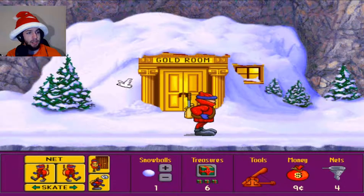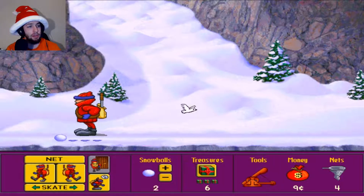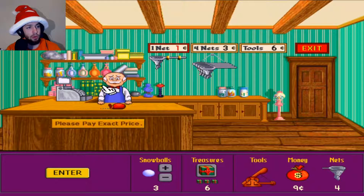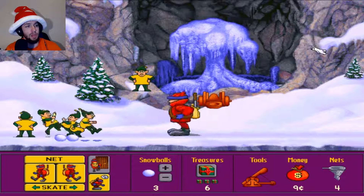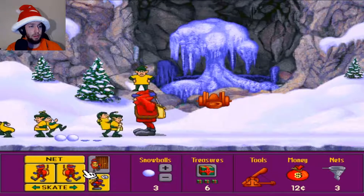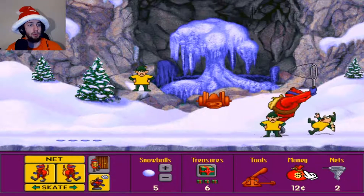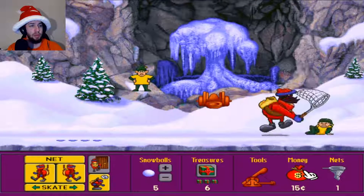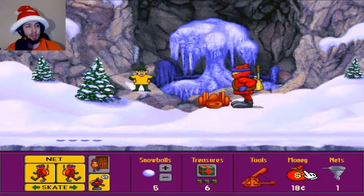I still haven't learned how to skate, but I did hear that you can actually take snowballs from the places. Hello store clerk — kind of funny looking. To get more snowballs you solve the puzzles. That gives me coins — grab all those. This one was three, that's only giving me coins. All right, up the catapult we go because we got all the treasures for this level!